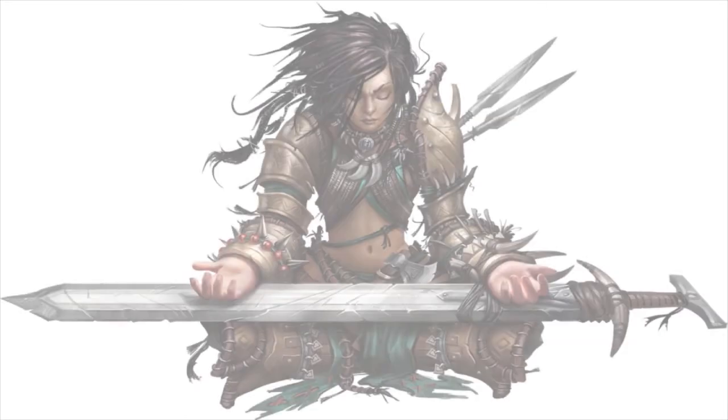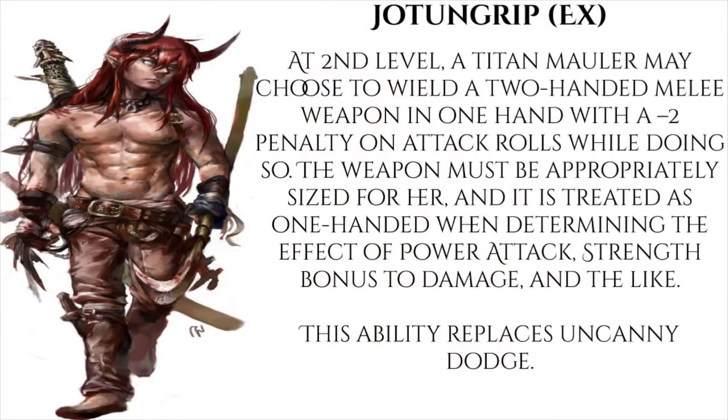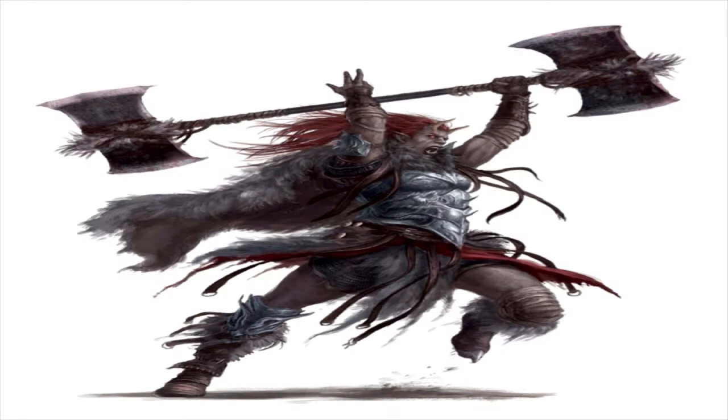To make this matchup particularly interesting, our vanilla rogue is going to take two levels of Titan Mauler Barbarian to gain access to Jotun Grip. Jotun Grip allows us to hold a two-handed weapon in one hand at a -2 penalty, so this rogue will be wielding double Butchering Axes — a 3d6 weapon and the most damage done on a weapon in Pathfinder right now without shenanigans.